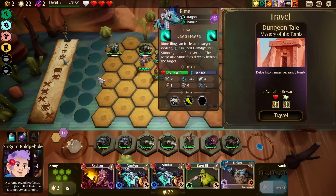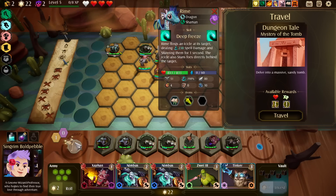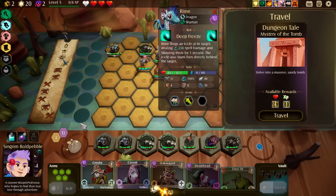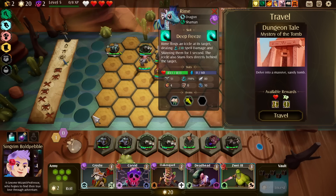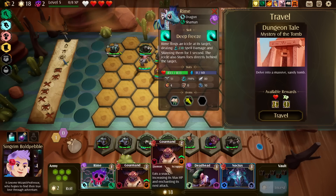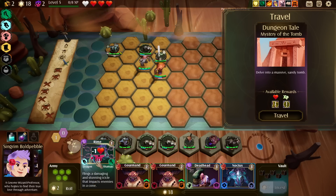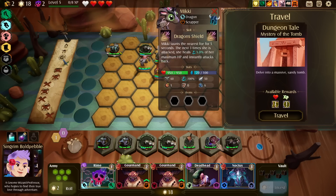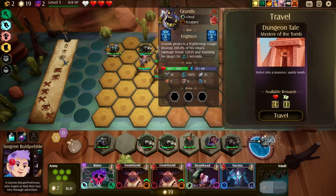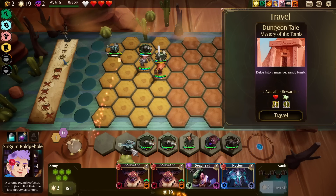Free roll — down into a massive tomb. I just can't be pulled in any more directions right now. You really want me to have Gourmand. I'll do it. So you heal up after fights.